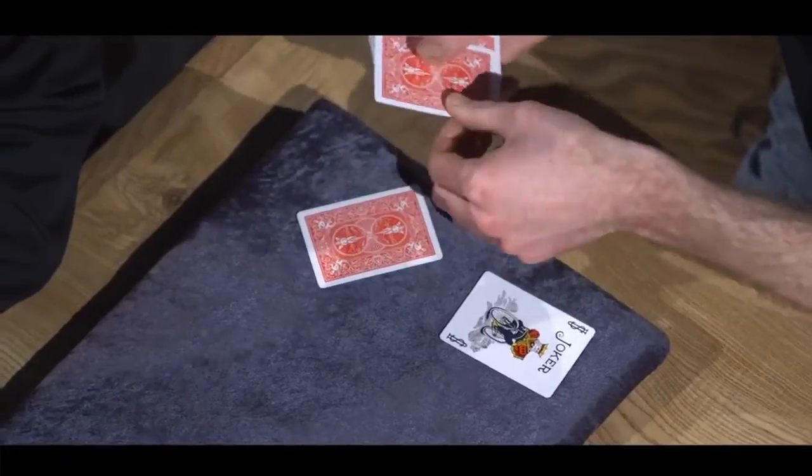I want to point out that if you had thought of a different number, that joker would be in a different part of the deck right now. Henry, I want you to think of a number between one and 20 and do the same thing — deal that many cards into a pile on the table, drop the joker face up on top, then put the rest of the cards on top of that. And Robbie, we're going to try not to count his number either.